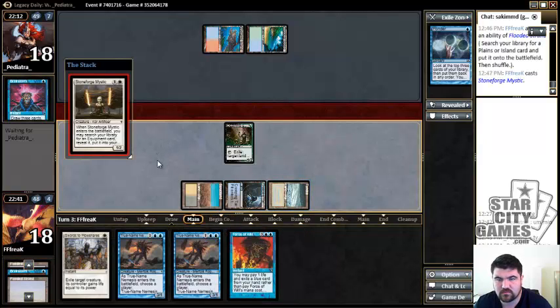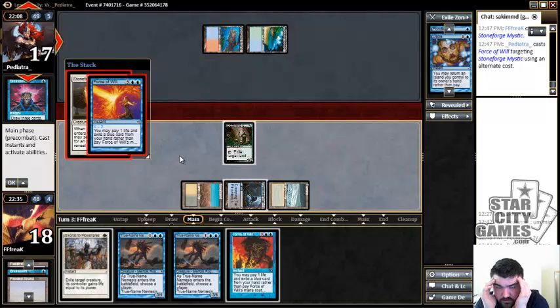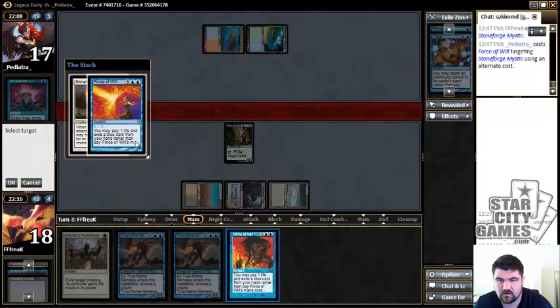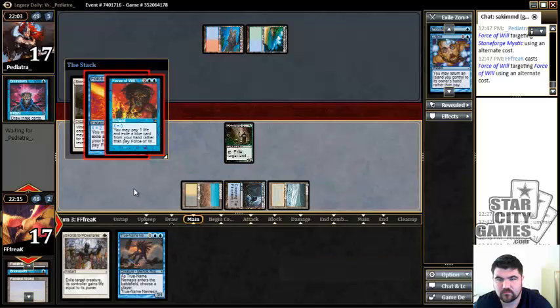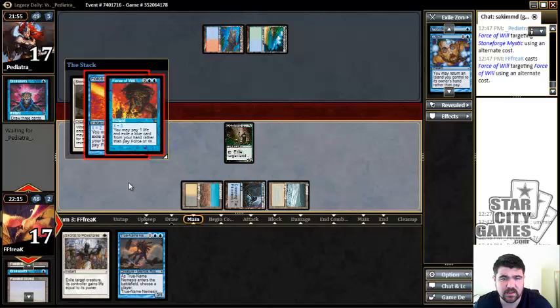That'll eat a bolt — or potentially it'll eat a Force right now. So if this is hitting a Force, that could mean his hand might have another Force. But at the same time he might not have a bolt, so I'm gonna Force back. Since we are protected from Daze, he has to have another Force — that'll put it down to three cards. And then we have these four things in play, and if he Forces again he just does not have a bolt, which means we should easily be able to play Jace next turn and Swords any of his non-Mongoose threats.